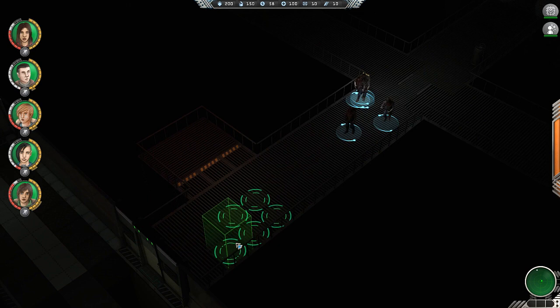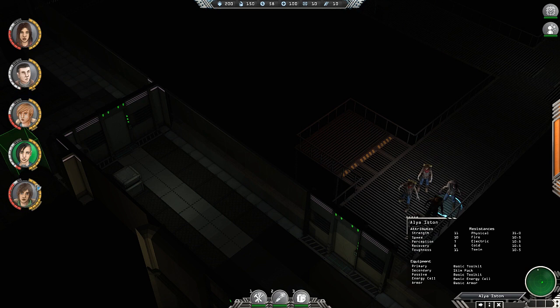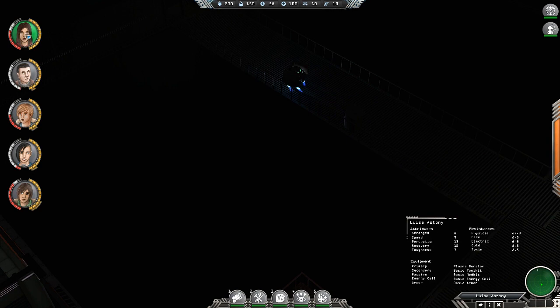To be clear — I don't think we have weapons, for starters. There are flares, medkits, armors, a scrambler. One character has a Plasma Burster — fire a cone of highly destructive plasma dealing 60 fire damage to anything it hits. So that was a pretty bad mistake, but I think we can try to come back from that.